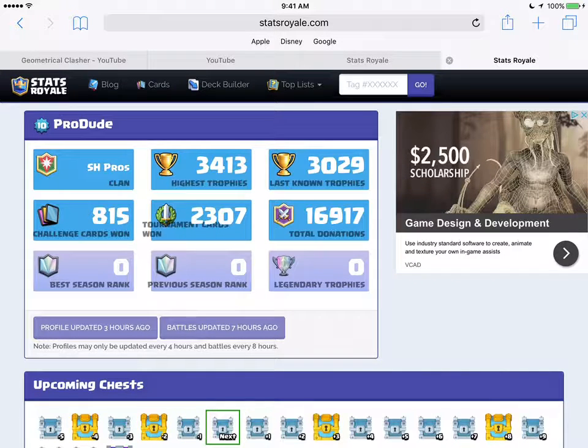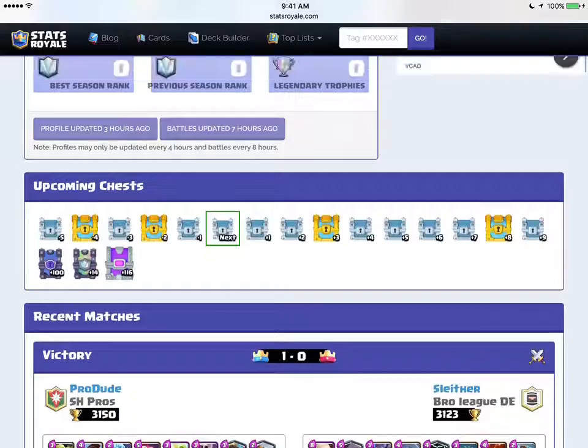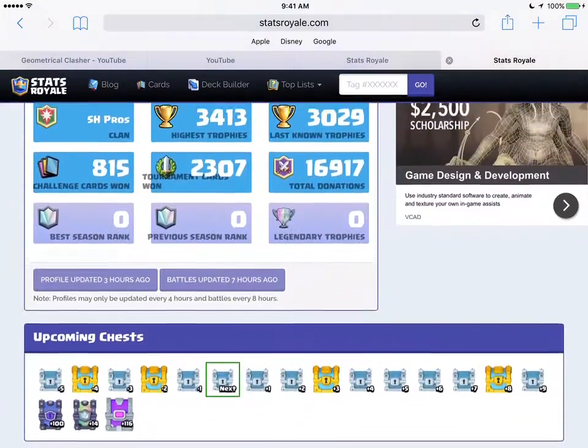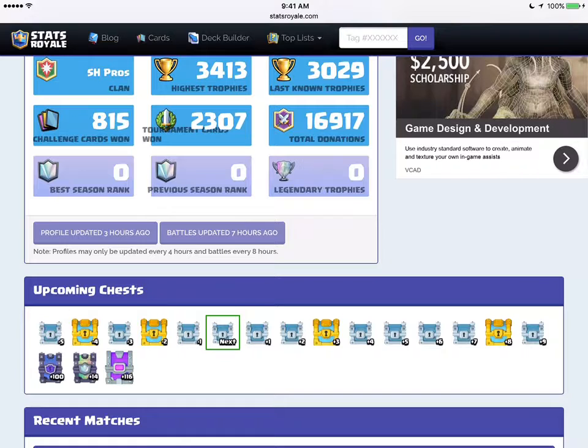My battle profile updated three hours ago. As you guys saw in my last video, my trophies — or something like that. So I'm gonna go down here. It says legendary chest in 14 battles — this isn't updated either. I finished and got that silver chest, so I just need to win four more times and I'll see a legendary chest in my plus nine slot at the end there.